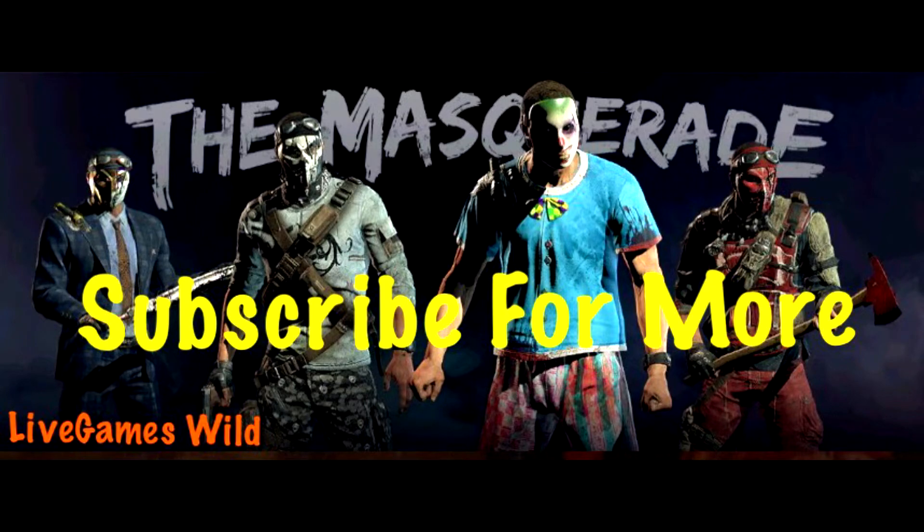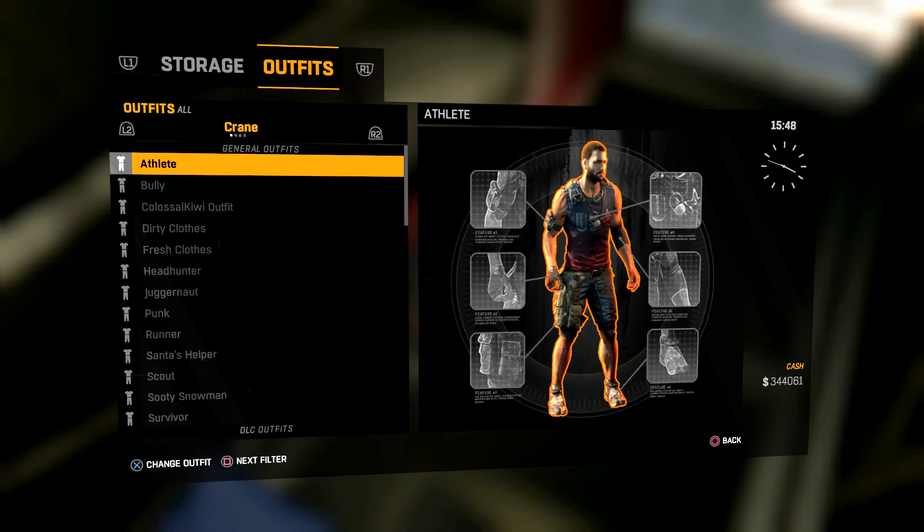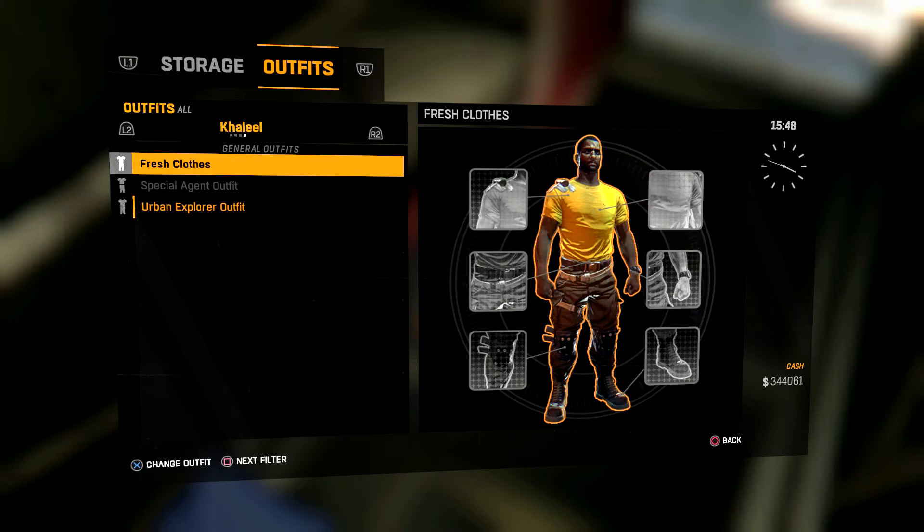Why are they wearing masks? Well, if you remember Content Drop 3, that also gave us new playable characters — three new characters — and although they tried hard to change the appearance and make them look different and distinct from each other and from the existing Kyle Crane character, what did they all have in common? They all looked identical to Kyle Crane. They were essentially reskins of Kyle Crane. So how do you fix that problem when you want to add new playable characters but they're all reskins? Well, throw a mask on them.